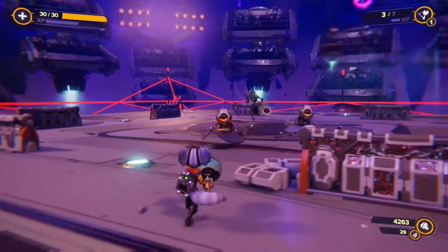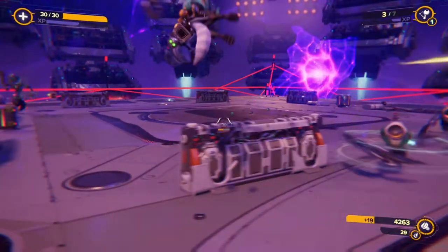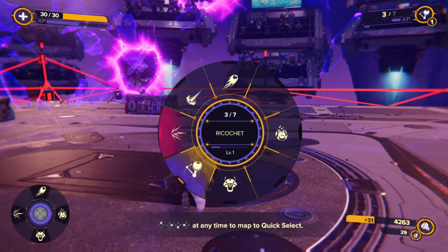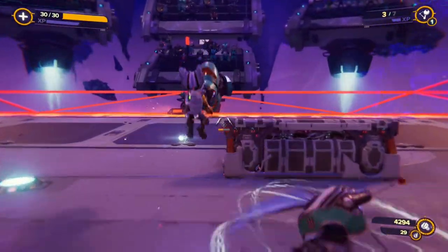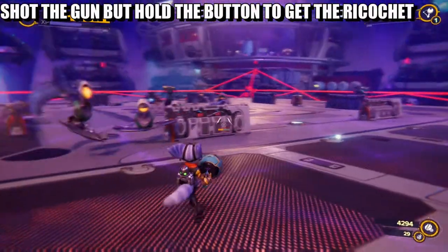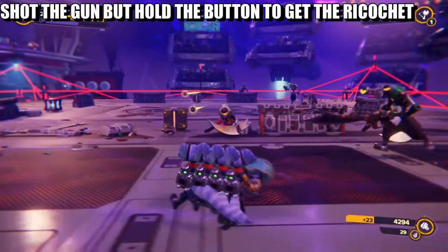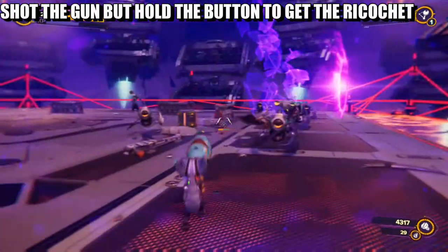Okay, so here we go. We have a bunch of enemies right here — three to be attacked. You are going to pull out your Ricochet gun, and what you have to do once you fire is keep holding the fire button to make it ricochet. It will keep bouncing around. If you let go of the R2 button — the fire button — it will not count.